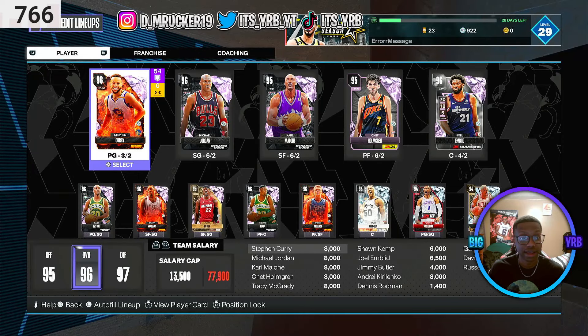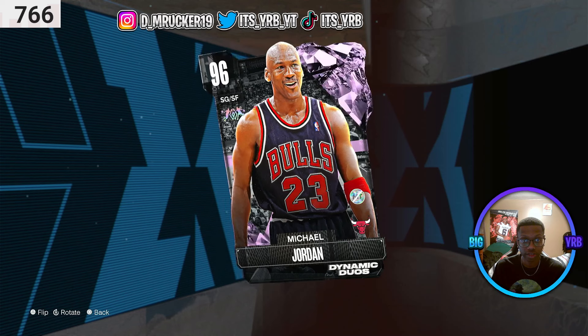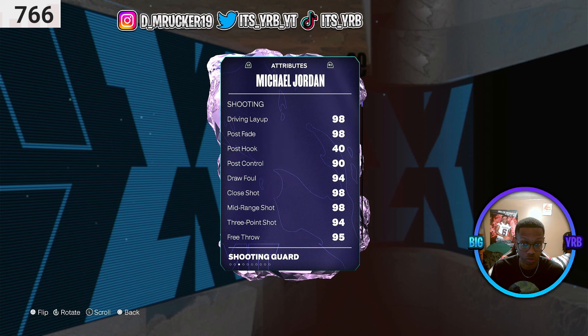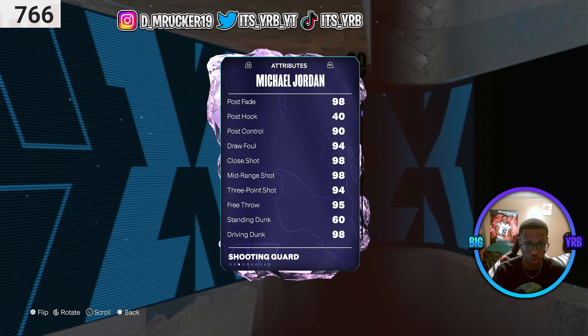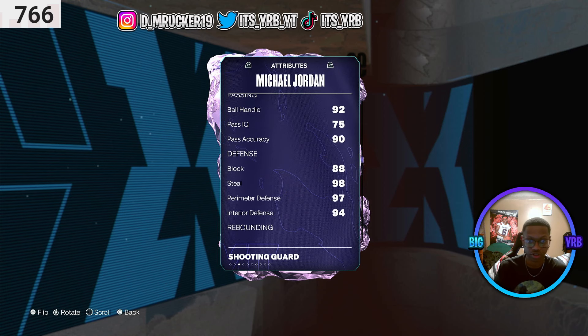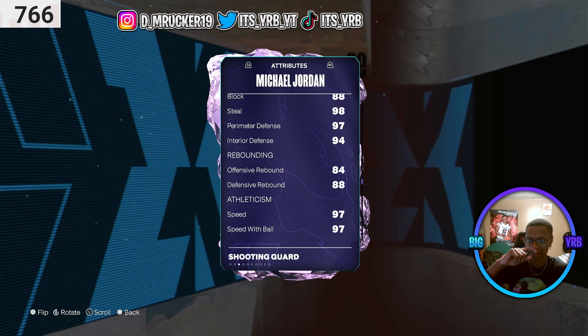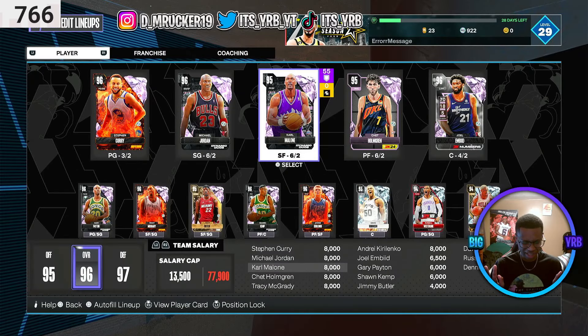I got the Michael Jordan card - look at him! 99 everything. He's paired with his boy Scottie, just like the old days. Look at this: good three-point rating, great driving dunk. Michael Jordan made a return - he was a Diamond, now he's a Pink Diamond. He's back in the starting lineup. Interior defense goes crazy. Also, by the way, I got so many new cards I just keep forgetting - I got Pink Diamond Joel Embiid now too.